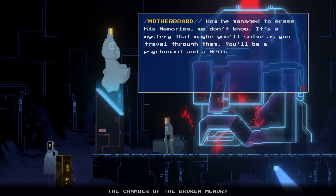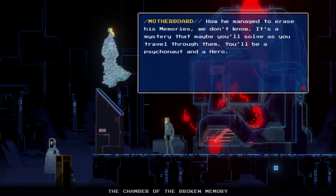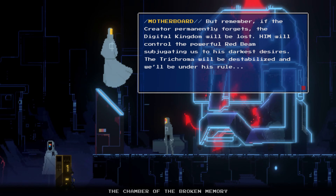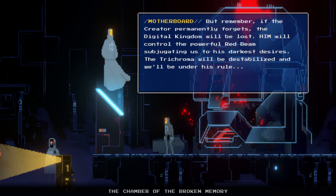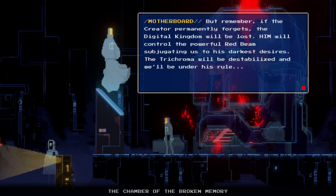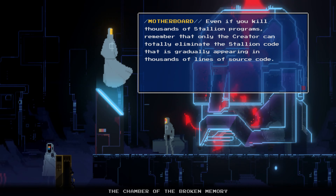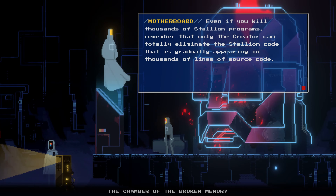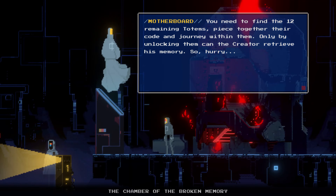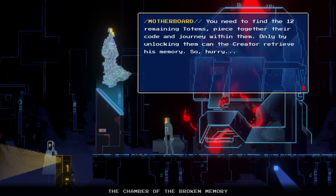You'll be a psychonaut and a hero. What would you rather be — let us all know in the comment section. Remember, if the creator permanently forgets, the digital kingdom will be lost. Him will control the powerful red beam, subjugating us to his darkest desires. The trichroma will be destabilized and under his rule. Even if you kill thousands of stallion programs, only the creator can totally eliminate the stallion code. You need to find the 12 remaining totems, piece together their code, and journey within them. Only by unlocking them can the creator retrieve his memory.